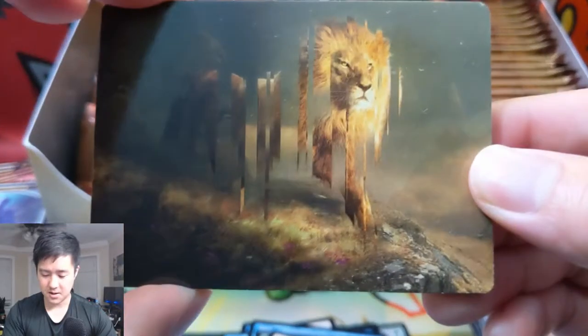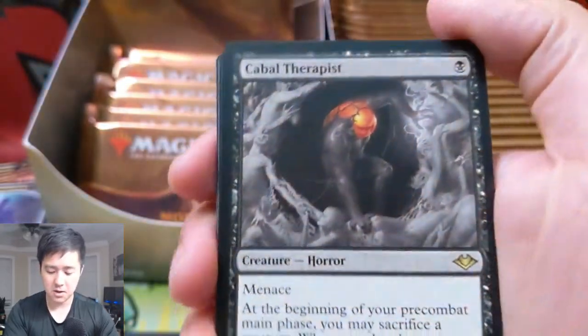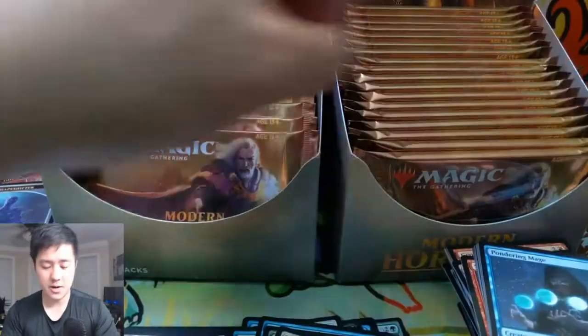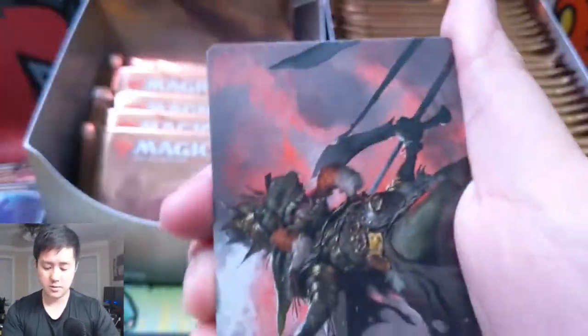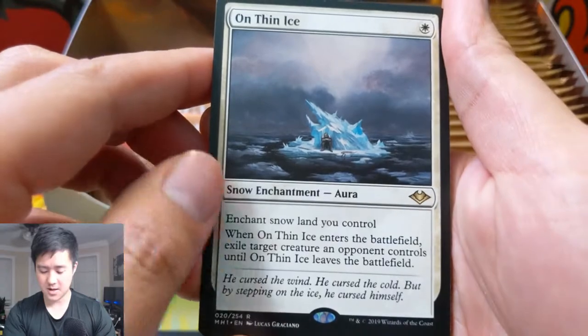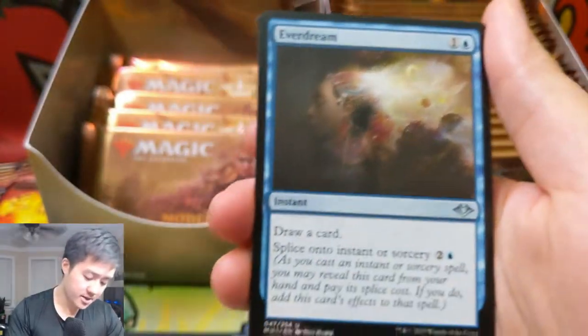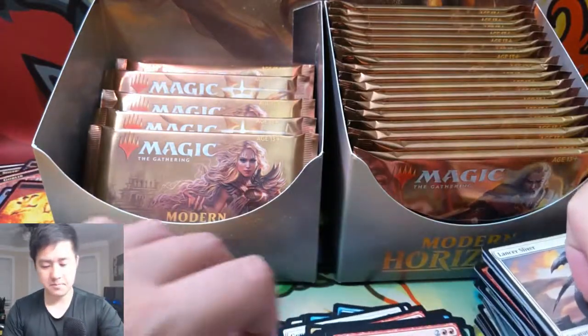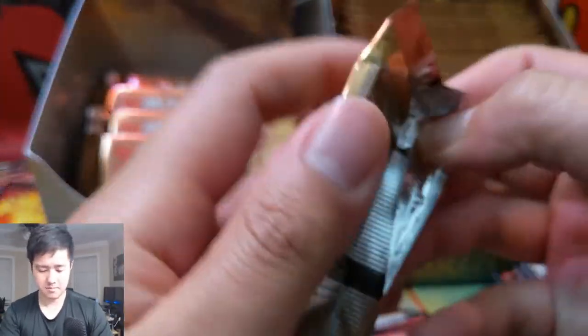Looks like some kind of Savannah Lion art — still like that. Cabal Therapist — hoping to get a foil land. It'd be cool to get a foil land cycle too. We only have a handful of packs left on this side, and since we're already 10 minutes in, we'll probably split this into two parts. We have an elemental token, one mythic, one land cycle, and a foil common so far. Then On Thin Ice — enchant a snow land to exile a creature, but once they remove the enchantment the creature comes back, so I don't think it's very good.